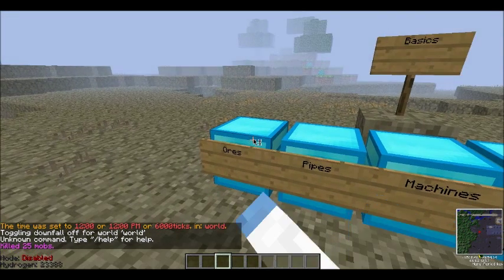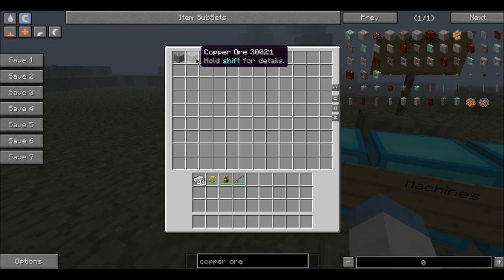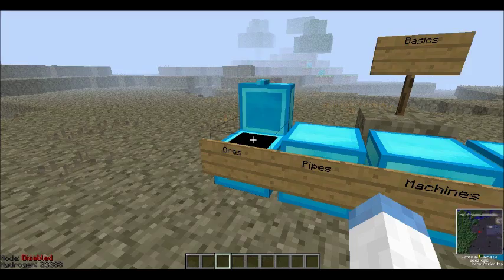The ores included in Mekanism are osmium, which is going to be very, very useful later on, copper — just what we need, more copper — and tin. These three can be disabled in the config. I have these two disabled for generation in the configuration, in case you already have, like I do, eight different types of copper. So we're going to focus on mostly osmium.